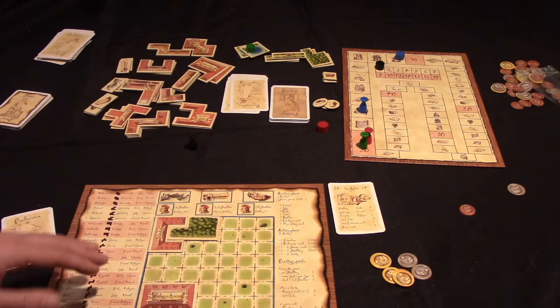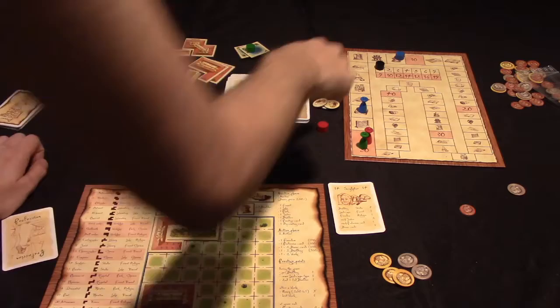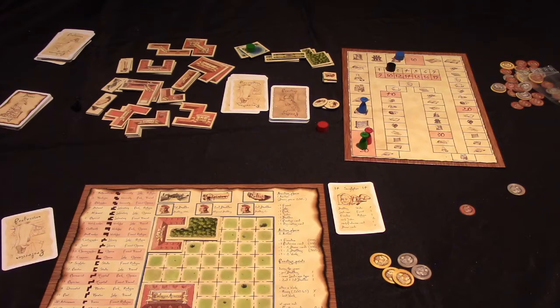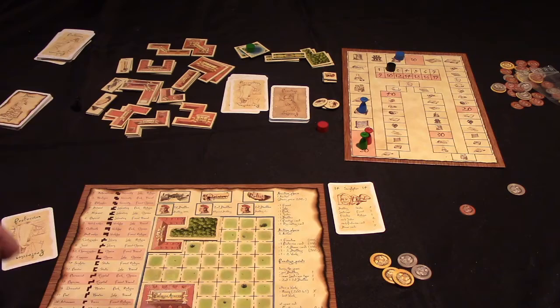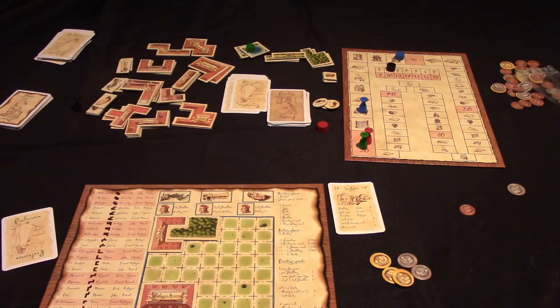The completed profession card continues to serve as one profession card even after being played. Once every player has completed two actions the action phase ends, the turn order marker moves, you advance to the next round, the required work value goes up, and you return to an auction phase with the new starting player. After all seven rounds you add up points earned, add any prestige cards you've qualified for, and whoever has the most points wins - with money as the tiebreaker.